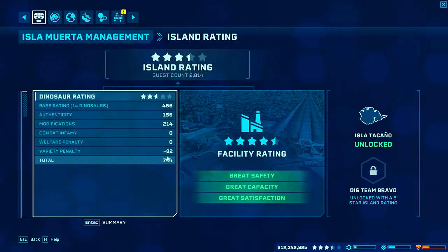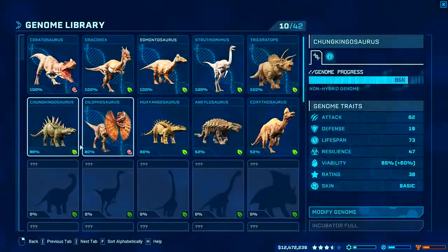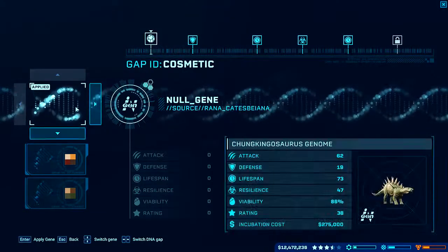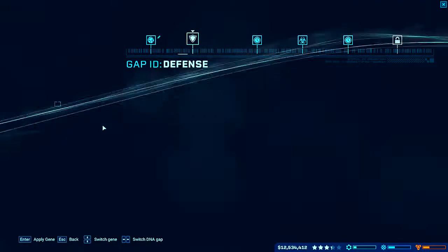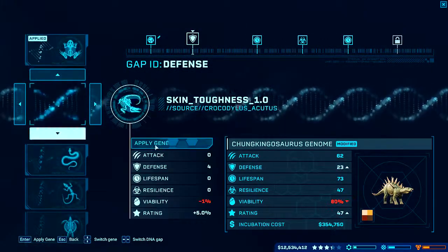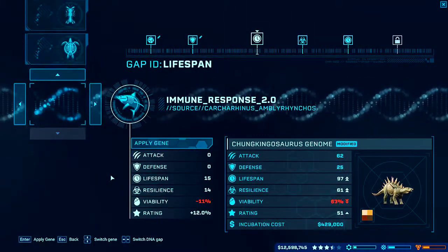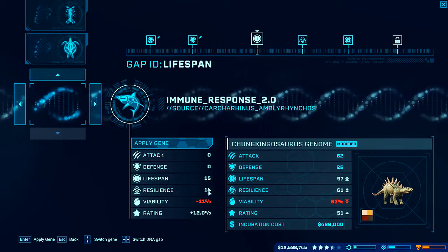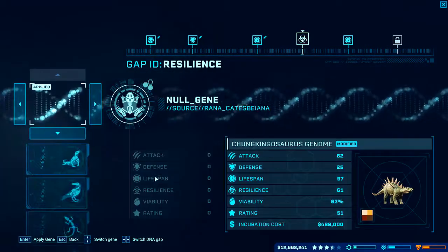The malus we get from variety is quite severe. We don't have any combat or welfare issues, which is good. Modifications obviously give us a lot of points, so we should probably work on that. We're currently incubating these two so we won't change anything here, but for future reference let's go in and do some modifications. Savannah arid — we don't have that much savannah. Lifespan 15, resilience 14 — that's what you get from 2.0. This is absolutely amazing. We should probably modify all the dinosaurs we have and just get that in there.